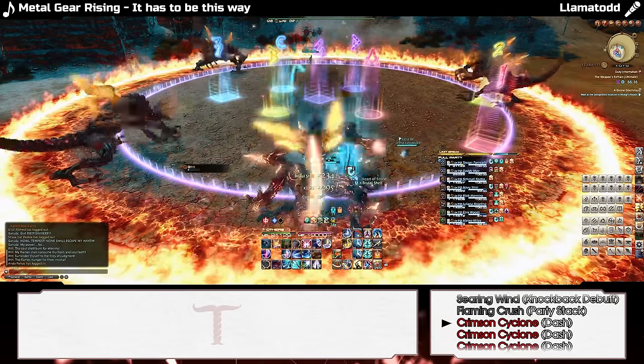Ultima will now cast Ultimate Annihilation and teleport north, with Garuda in the south, Ifrit on a random southern intercardinal, and Titan on whichever intercardinal Ifrit did not appear on. The party will stack in front of Ultima's north-west foot and dodge east, then west, then take a Flaming Crush stack. The ranged player or caster that didn't take the Meso High Tether during Garuda will move south and resolve the tether, then rotate counterclockwise around the arena behind Ultima. The healers will dodge west and wait to receive a Searing Wind.